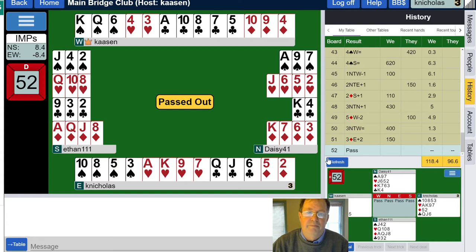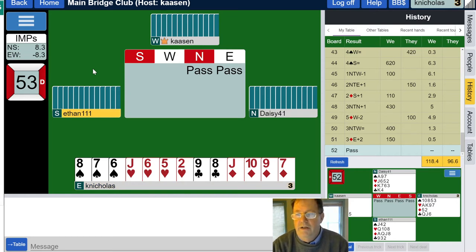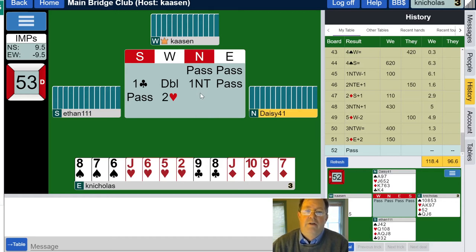Passed out. Two high card points — two jacks, not the most thrilling hand. One club and a double, asking me to bid. I must bid unless north responds. North has responded — I do not have responsive points so I'm going to pass. Partner is showing 12 or more. If north had passed I would have to respond, but since north responded, I can go ahead and pass.